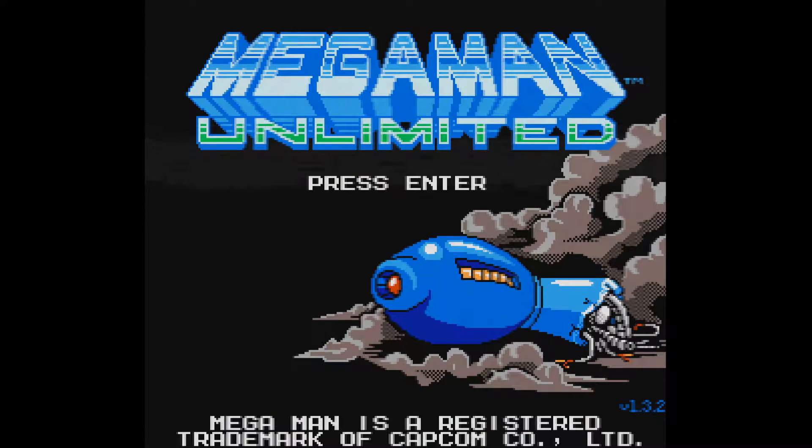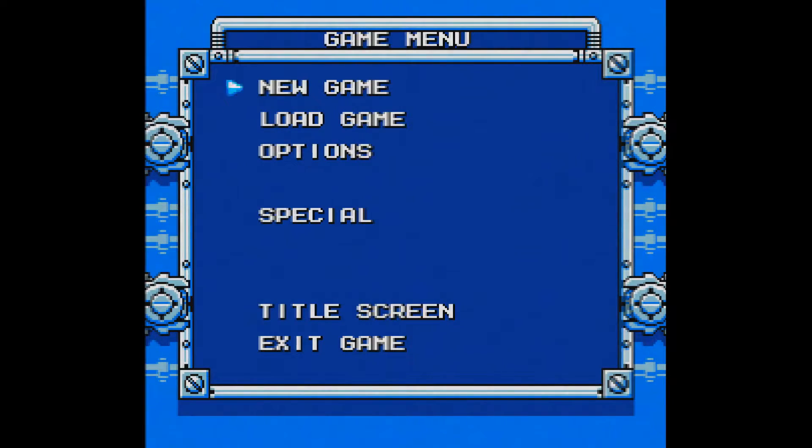Make sure you are running version 1.3.2, because in versions prior to that, the version numbers were lower. Locate the Enter button on your keyboard to skip the pointless screen of Mega Man's smoking bangstick. You can also hook up your Mad Cat's controller and press Start, if that button still works on it. Note that this game comes with additional modes such as Endless mode.